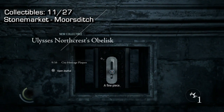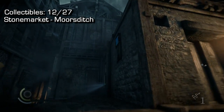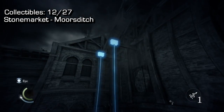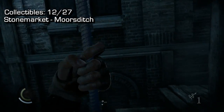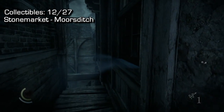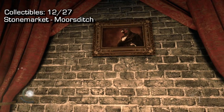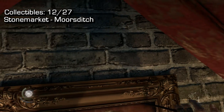Moving on to number 12: from collectible 11, back up a little bit and look to your left. Mount up onto this wall — you'll need a rope arrow to shoot one of those ropes. Scale across, scale across one more time, then scale across again and go inside this window. Once inside, turn to your right, hop onto the table, and cut out this picture.